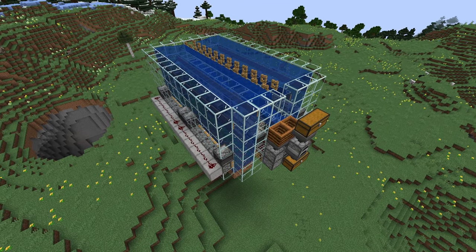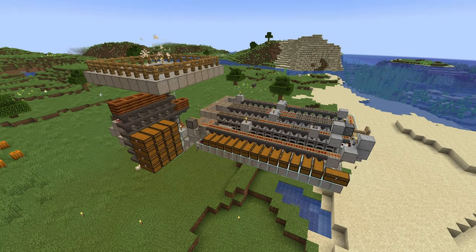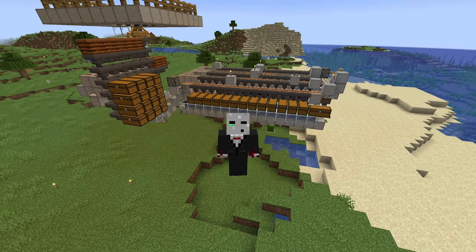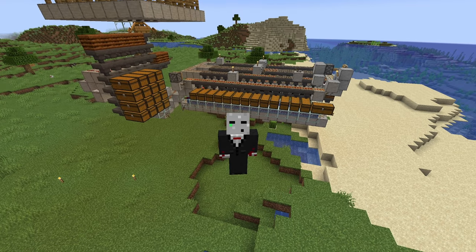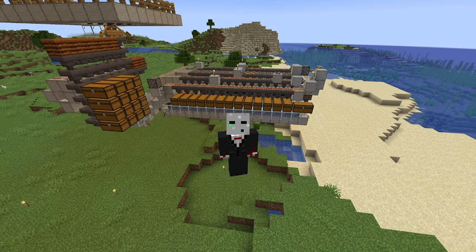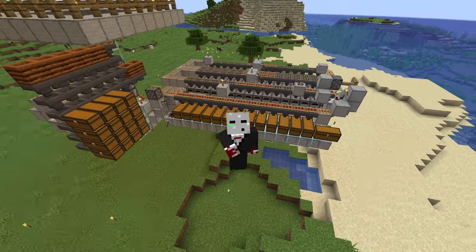This is a compact 1.21 kelp smelter, and this is a 1.21 bamboo super smelter mob farm. You've probably heard all about how kelp is going to dethrone bamboo as the best super smelter fuel going forward — about three quarters of you thought this way on my recent poll. But I'm about to tell you why bamboo will still come out on top for a majority of players going forward, for reasons you probably haven't thought of yet.